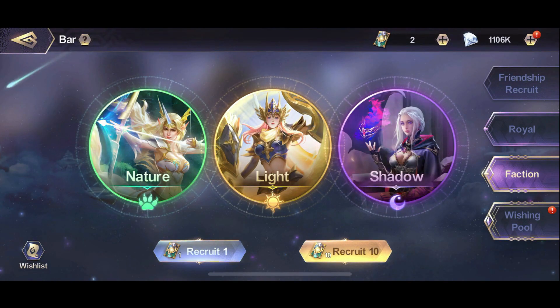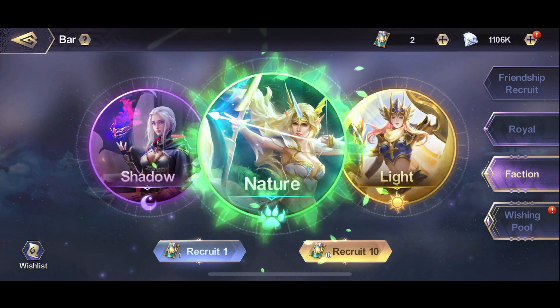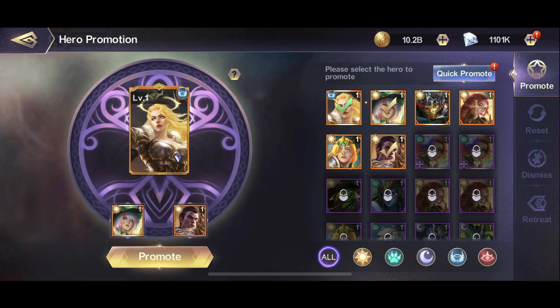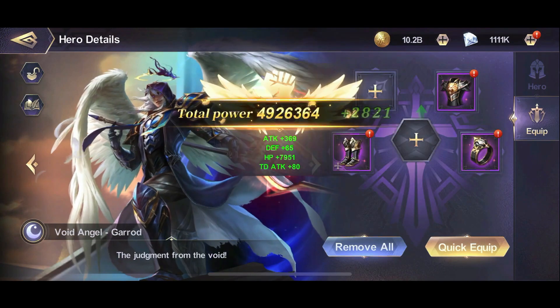Ace Defender brings five hero factions — Divine, Demon, Shadow, Nature, and Light — with deep hero background stories. Starting with 48 heroes, there are two heroes released every two weeks. You can level up, combine heroes, and equip gear to create a powerful lineup for yourself and for your family.